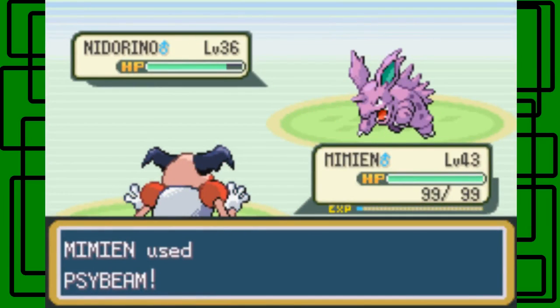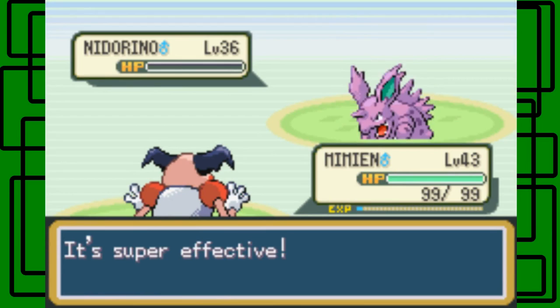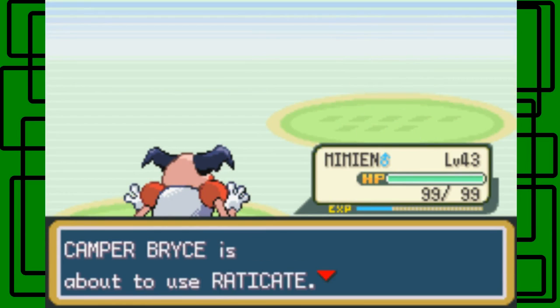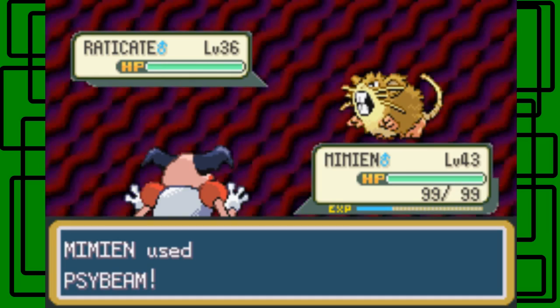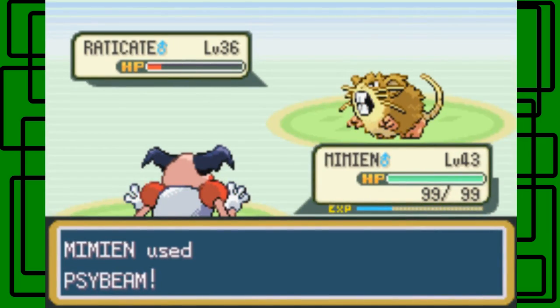Sneasel is level 36. It's gonna be super effective for each Ice Beam, so that's why I did it. That Sneasel goes down in one hit, awesome. Eevee, okay. I guess we'll use another Ice Beam on this thing. Hopefully it goes down in one hit. Nope.